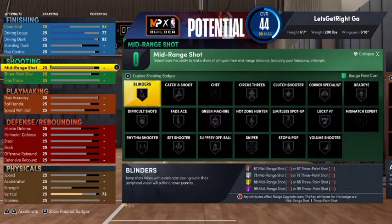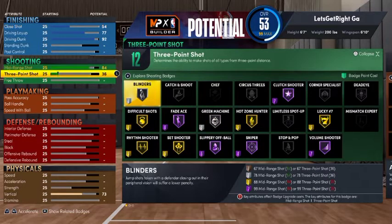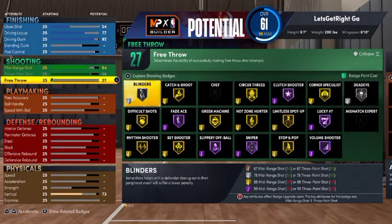Going down to the shooting: your mid-range, you want to take that to an 84. Your three-pointer, you want to max that out completely, which takes it to an 86. Your free throw, you want to put that at 90. That's going to give us 27 shooting badges. You're able to get catch-and-shoot on gold, corner specialist on gold, circus threes, gold limitless spot-up, gold stop and pop, difficult shots on gold. It also gives you slithery off-ball on Hall of Fame.